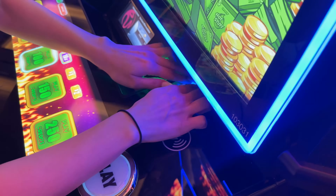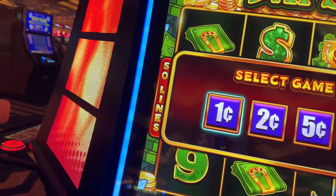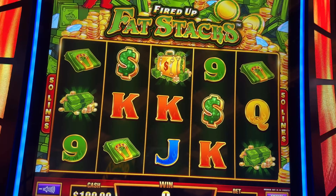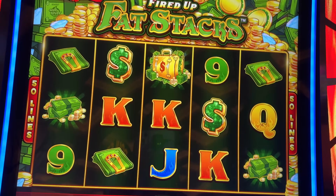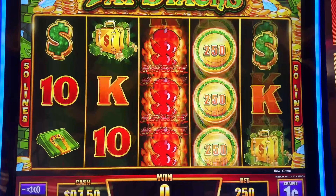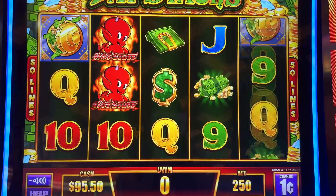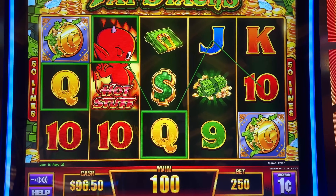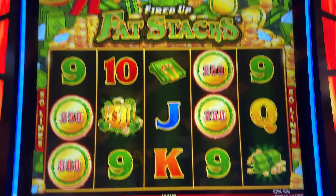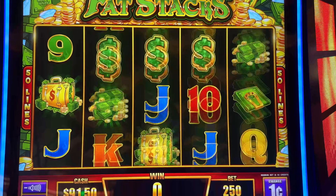$100 going in. Fired Up Fat Stacks — this is awesome, exciting. I'm actually so glad there's a new Hot Stuff version. Let's get this started. We're going to try it out on pennies first and see how we feel. We can do 250 bets here. This is cool. Hot Stuff — a little double, and of course we're adding to our cash pot.